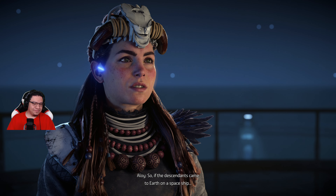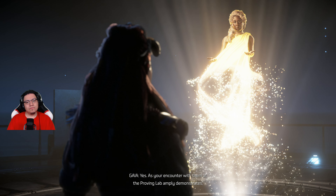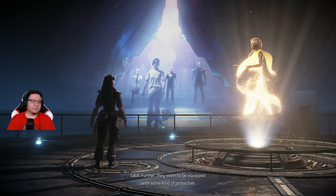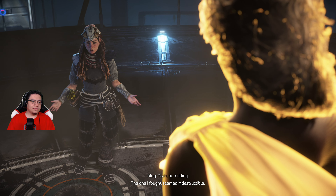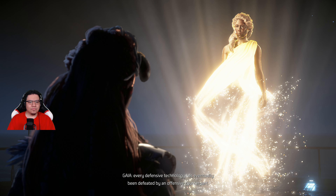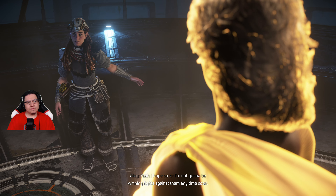Far Zenith's technology. So if the Descendants came to Earth on a spaceship, we can assume their technology is powerful in all sorts of ways. As your encounter with them at the Proving Lab demonstrates, they appear to make extensive use of robotic servitors. Further, they seem to be equipped with some kind of protective energy field that shields them from harm. Yeah, no kidding — the one I fought seemed indestructible. Throughout history, every defensive technology has eventually been defeated by an offensive counterpart. Perhaps a way can be found to defeat their shielding. I hope so, or I'm not going to be winning fights against them any time soon.